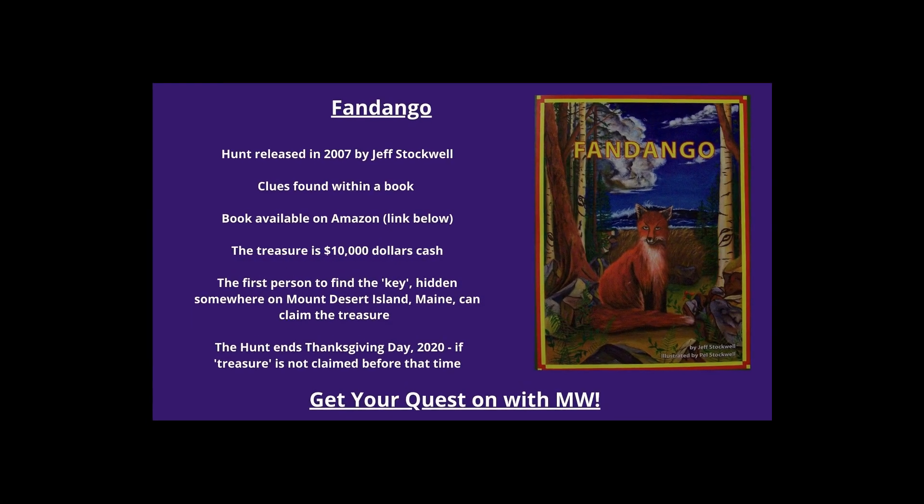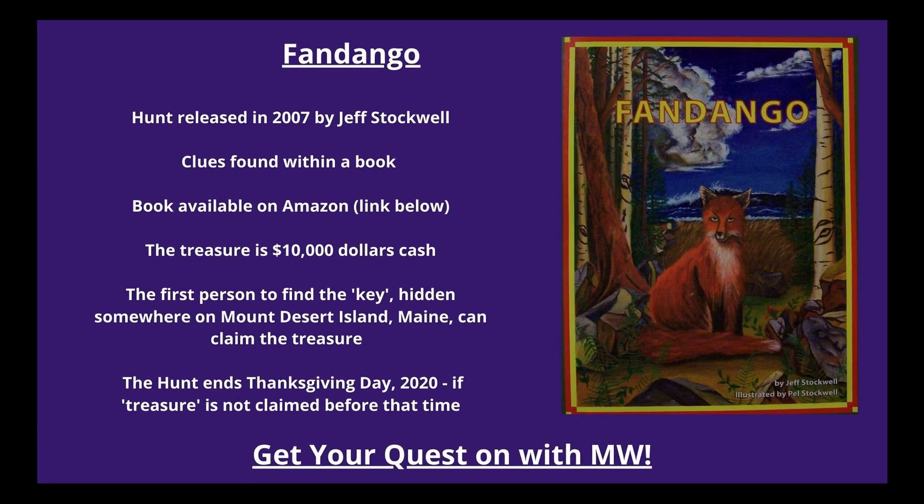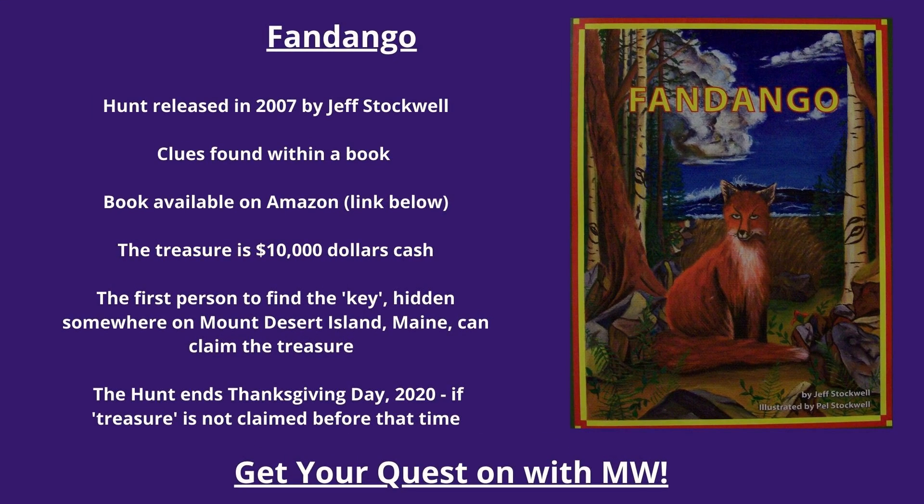Number two: Fandango. The hunt was released in 2007 by Jeff Stockwell. Clues are found within a book available on Amazon — link below. The treasure is $10,000 cash. The first person to find the token hidden somewhere in the U.S. and claim the treasure hidden somewhere on Mount Desert Island, Maine can claim the treasure. The hunt ends Thanksgiving Day 2020 if the treasure is not claimed before that time.